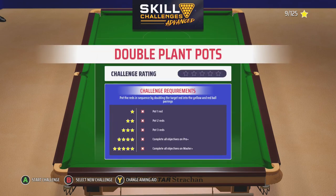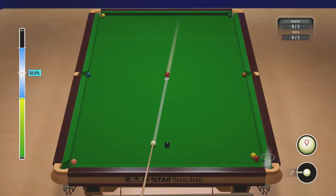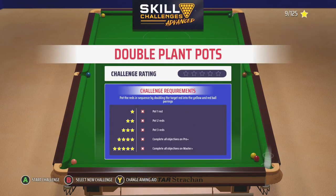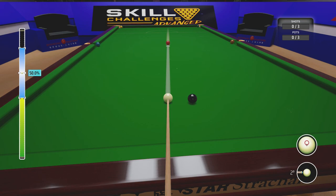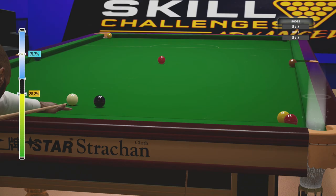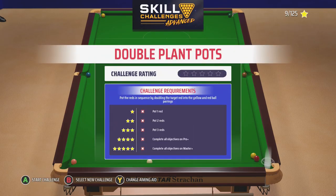Double Plant Pots: pot reds in sequence by doubling the target red into the yellow and red pairings. So this one at the bottom - is that straight on? Looks pretty straight on. Give it some weight - start with straight on and then adjust accordingly.